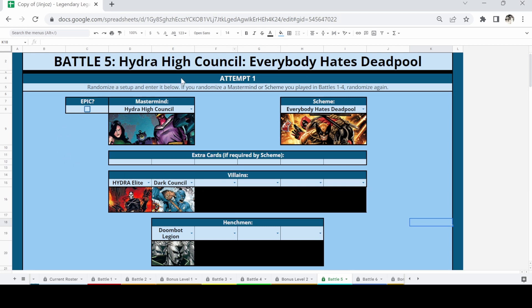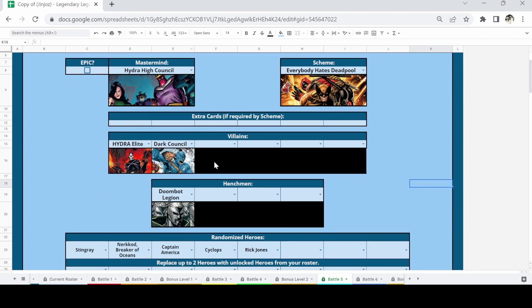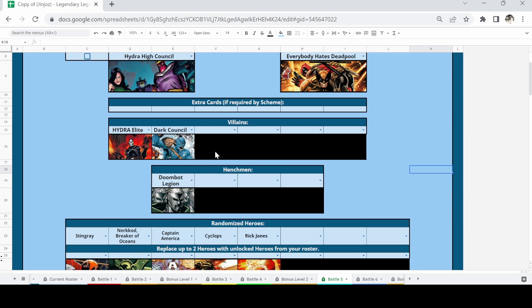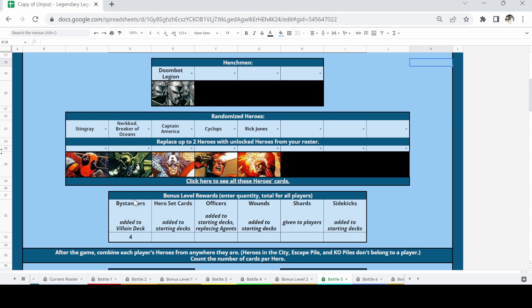We're adding four bystanders to the villain deck — saving the special ones for battles six, seven, and eight. That gives us a little nudge to help us win. Quick setup summary: Mastermind is Hydra High Council with the adapt mechanic. Scheme is Everybody Hates Deadpool boosting all villains via revenge. Villains are Hydra Elite and Dark Council. Henchmen are Doombot Legion. Heroes are Stingray, Nerkkrod, Captain America, Cyclops, and Rick Jones. Cards are now in sleeves.